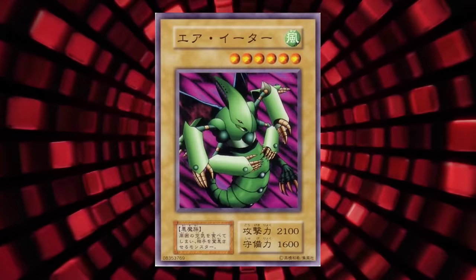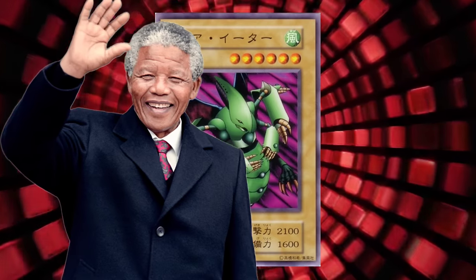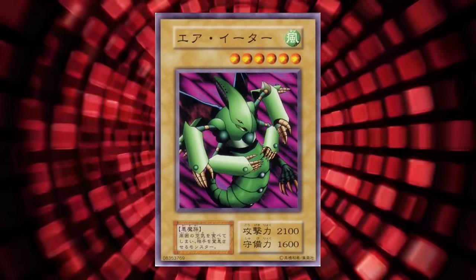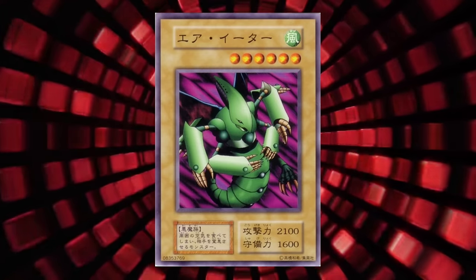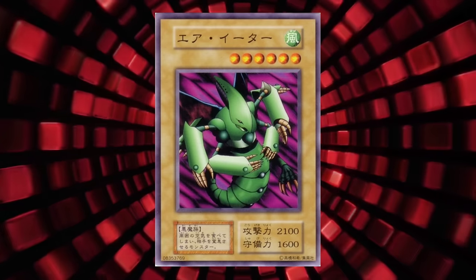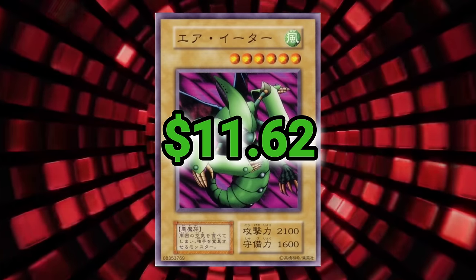Air Eater is a card that legitimately makes me believe in the Mandela Effect. I would have bet that I had this card in English when I was younger — I couldn't tell you what set it was from, but that reality doesn't exist anymore, I guess. Maybe I'm misremembering from a video game. Also, the card goes for an average of $11.62.